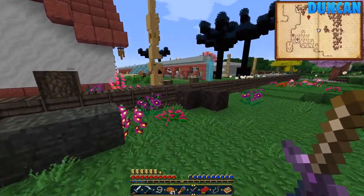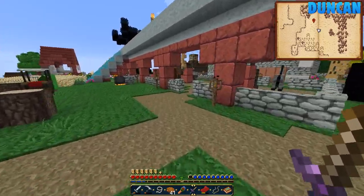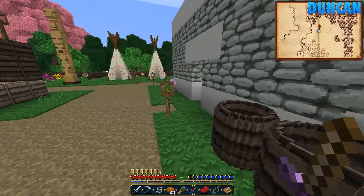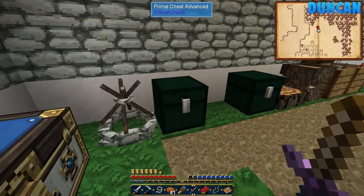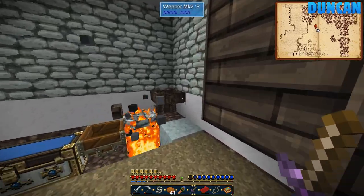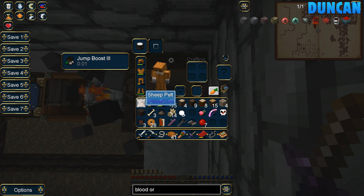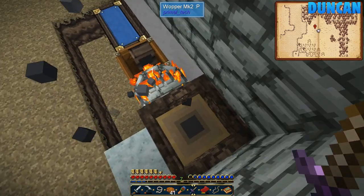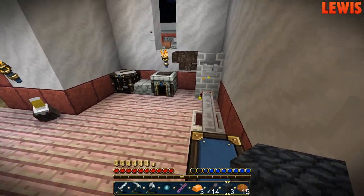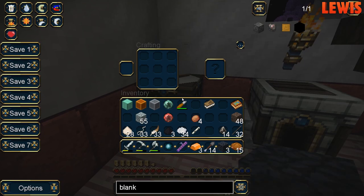It sounds spooky — sounds like it's underneath. Do you think there'll be shoggoths there? I'm going to gamble on yes. You might want to bring the bow and arrow as well. I've got the arrows — 14 flint arrows. They're quite easy to make. Can you make me some? As many as you can make. I can make probably quite a few. I hope you guys are ready for this. I was born ready for this Necronomicon adventure.